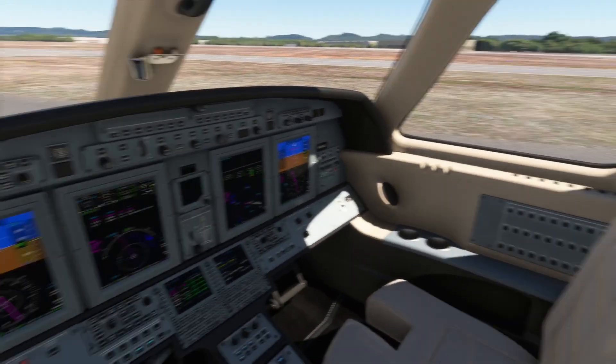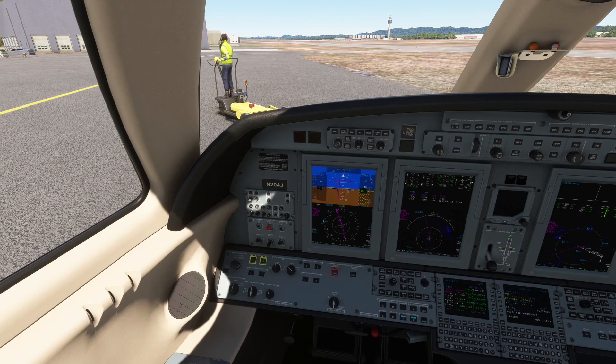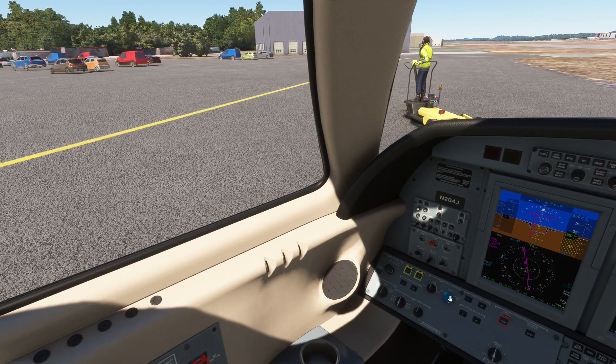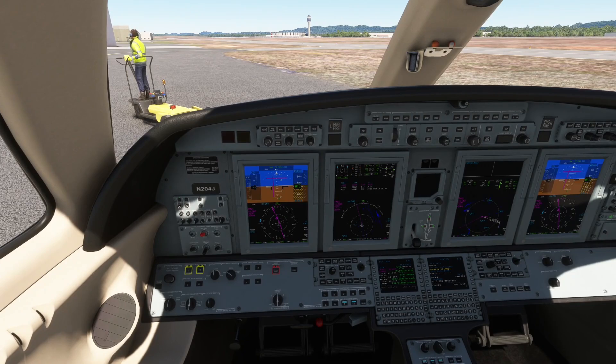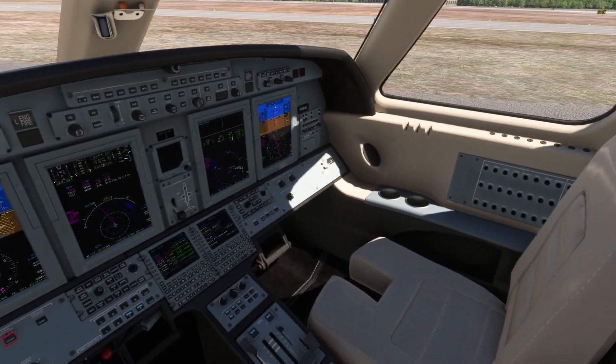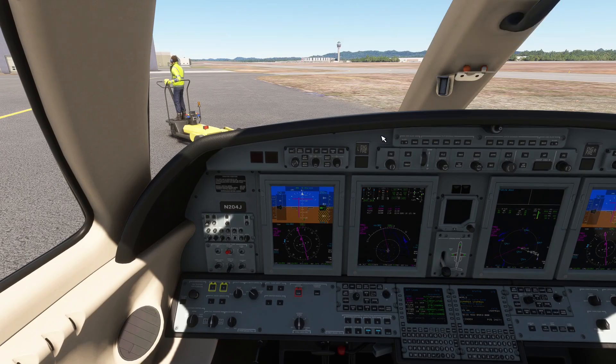I've talked in the past about having crash detection off. So if you've got something like this sitting in front of you, it doesn't really matter — you're able to go through it. Similarly, if you had to turn and go through a building to get going, you can do that. You can also do pushback if you want. That varies by plane and by whether you have a pushback utility or are using standard Microsoft Flight Simulator pushback. If people feel they need a video on that, let me know.